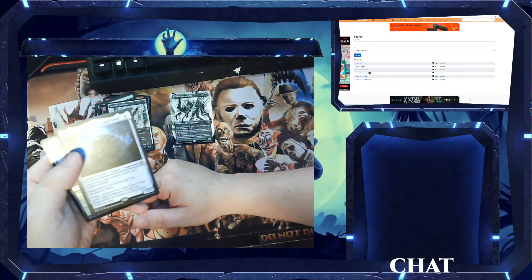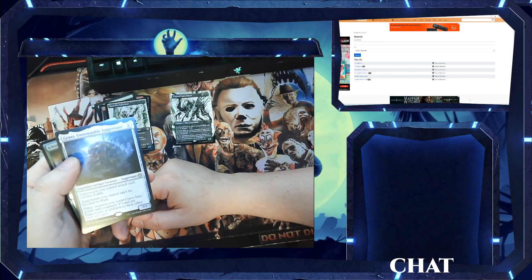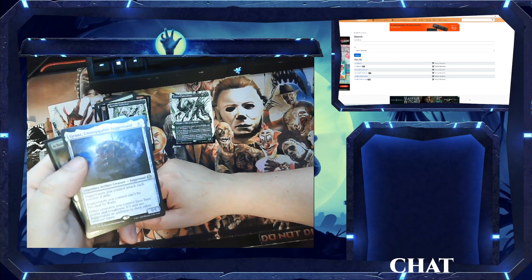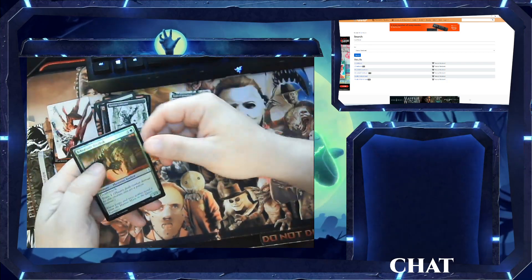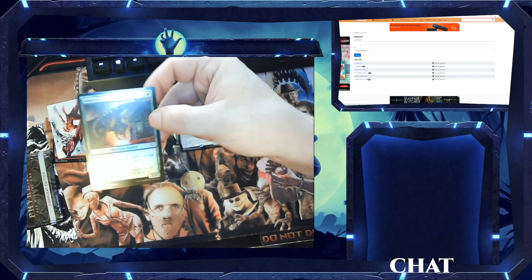We got Graaz, Unstoppable Juggernaut. This is the one that makes all Juggernauts you control attack each combat if able. Juggernauts you control can't be blocked by walls. Other creatures you control have base power and toughness 5/3 and are Juggernauts in addition to their other creature types. And then we got a foil Aetherspit Basilisk.